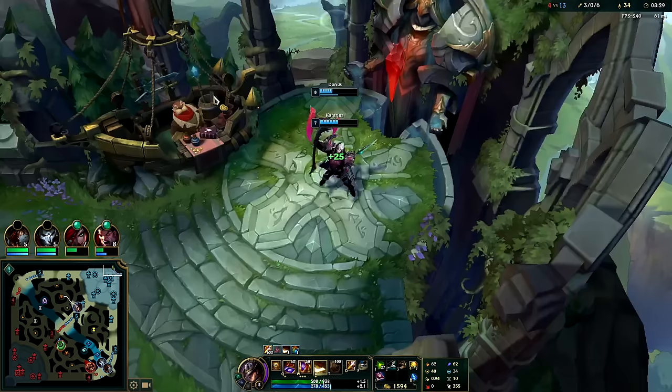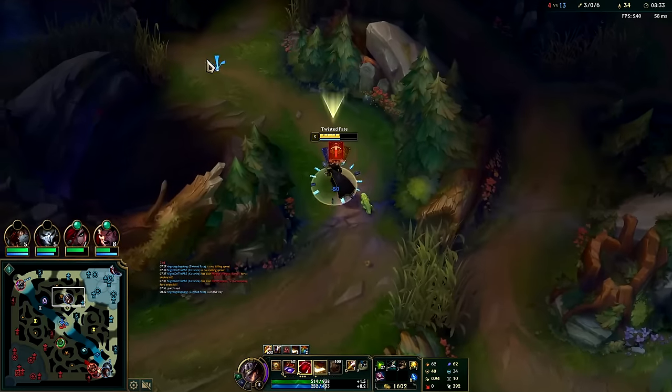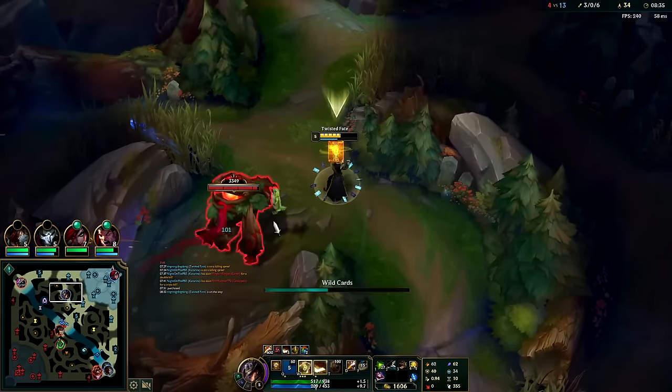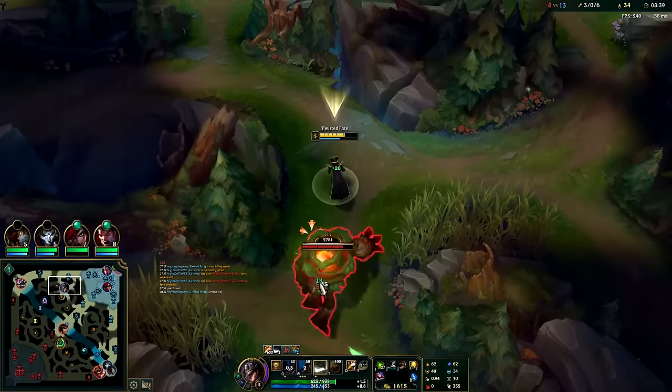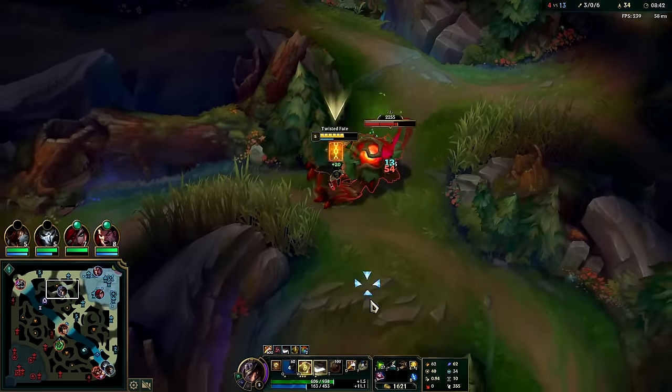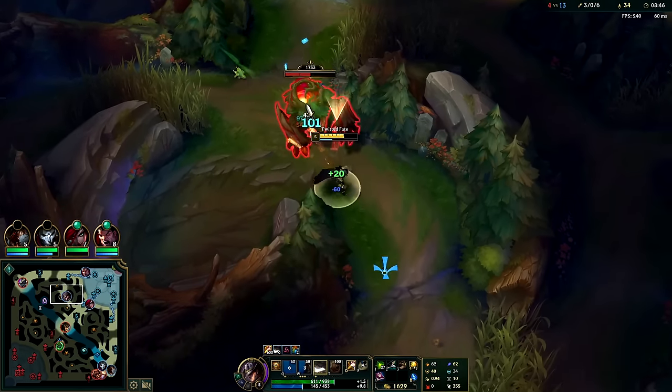We'll take red buff and gank mid — Cass will be there by the time I finish the red buff. She's gotten ganked so many times. It's hard for her to kite us out too because I can reach her with my attacks.